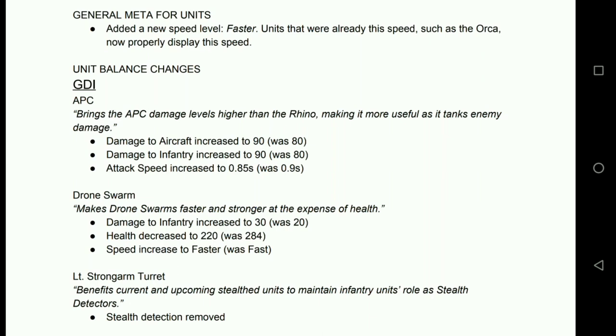Looking at the units themselves, starting with GDI — the APC. Aircraft damage up to 90, infantry damage up to 90, attack speed increased to 0.85. Those are nice little buffs. Ultimately the APC isn't a bad unit at all right now, it just does its job that little bit better.